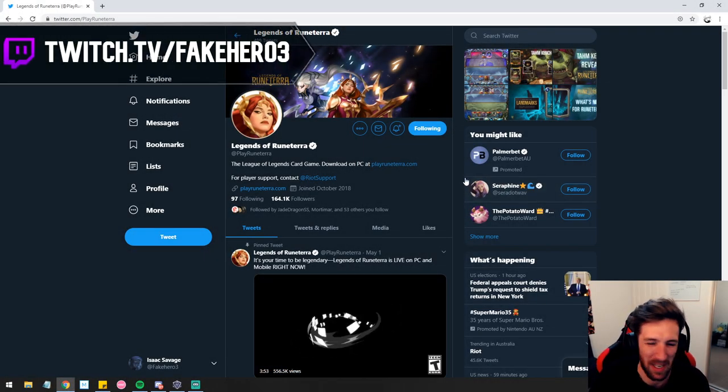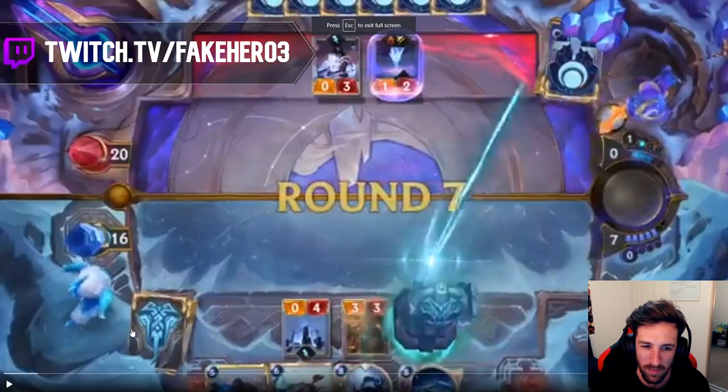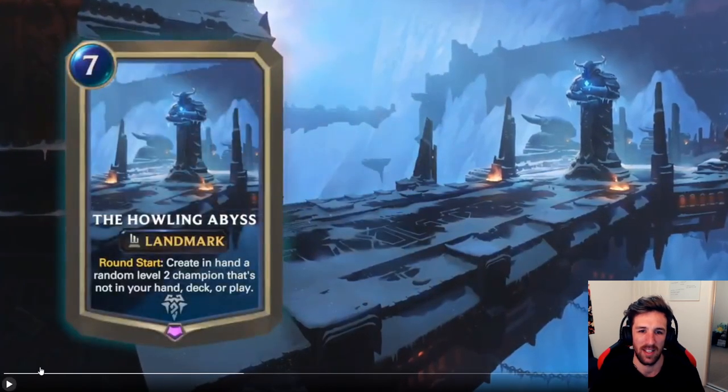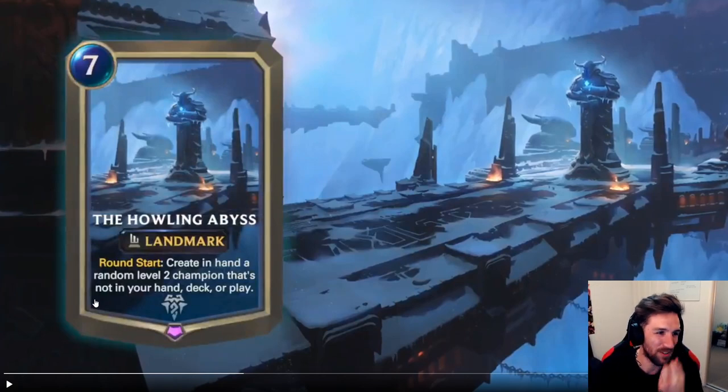I don't know what to honestly expect today guys, but let's go - all random, all mid. Okay, the Howling Abyss! The Howling Abyss is a landmark in Legends of Runeterra - that's super pog. Alright, seven mana, free old landmark, round start: create in hand a random level two champion that's not in your hand, deck, or play. Are you kidding me?